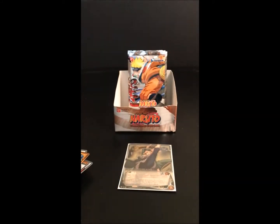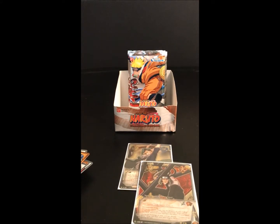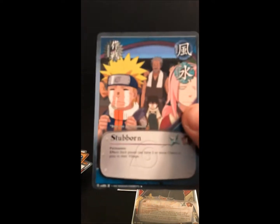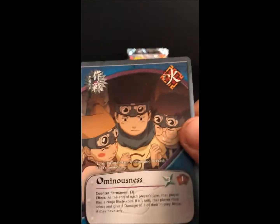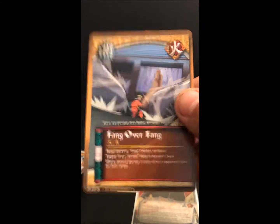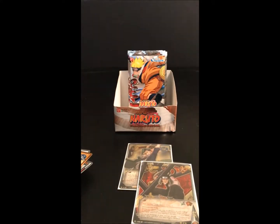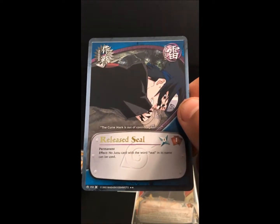Pack ten: we got Escape Jutsu and our second super rare — the 3rd Hokage! So we got the 3rd and the 5th Hokage as our supers, which is pretty nice. We also got Stubborn, Ominousness, Elimination, Fang Over Fang, Disguised Jutsu, Dawidu Brothers, Sasuke Uchiha, and Release Seal as our rare.